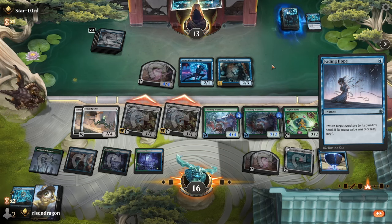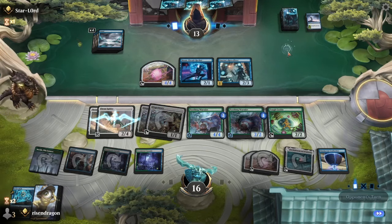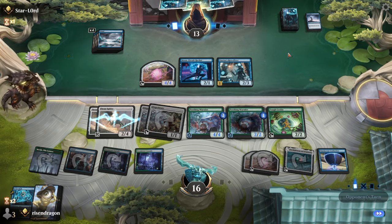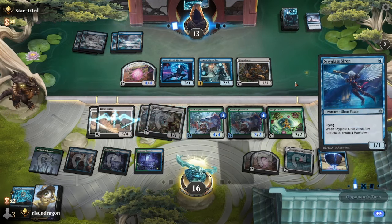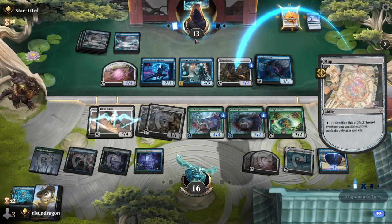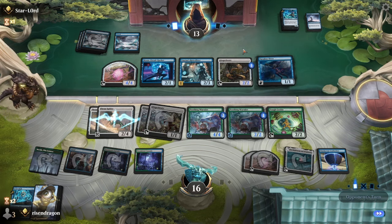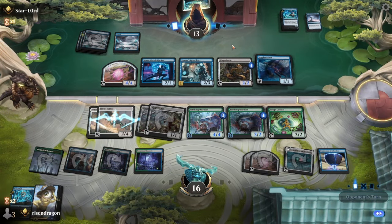Trying to figure out if they are scrying or what here. Okay, cool. Ginger Brute — cool. And Zoetic Glyph, no Spyglass Siren, okay. So just a lot of — maybe this isn't the deck that Acemtg was running. Prosper's Thief — okay cool, now they'll pump that up. I haven't tried this deck, to be completely honest. This is a fun build I think. Network Disruptor — okay.